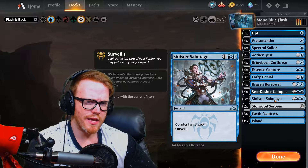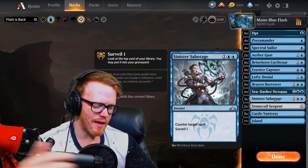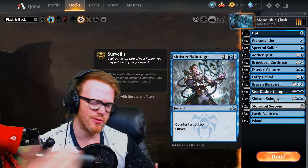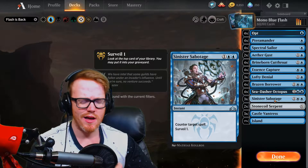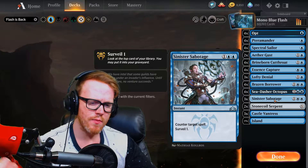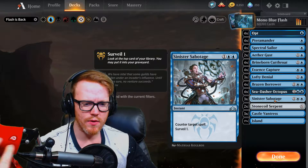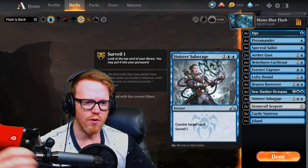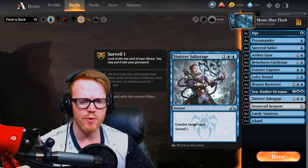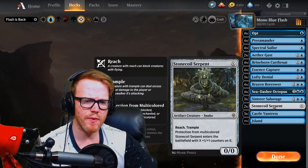We play Sinister Sabotage - I think it's overall the best counter spell that costs three mana. We could play Cancel but it doesn't do anything extra. There's also a three mana counter from Ikoria that you can cycle for two and draw a card, but with Sinister Sabotage we can surveil - so if we don't like the top card we throw it in the graveyard. If we don't need a land we throw a land there, or maybe an Aether Gust if we're not playing against red or green.